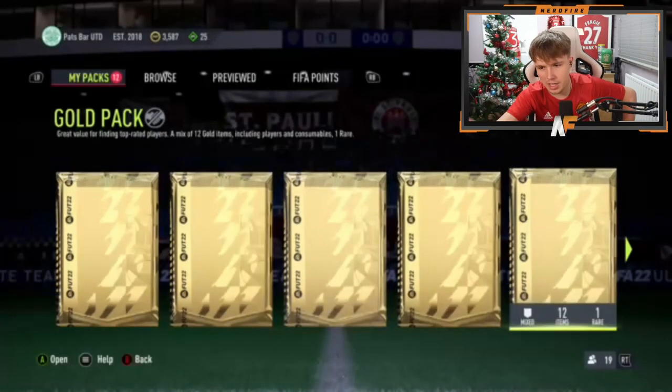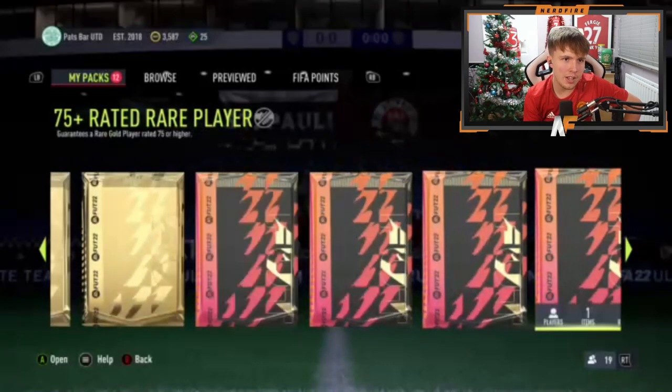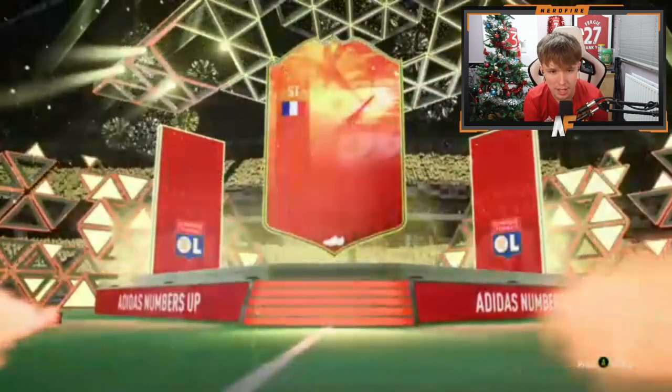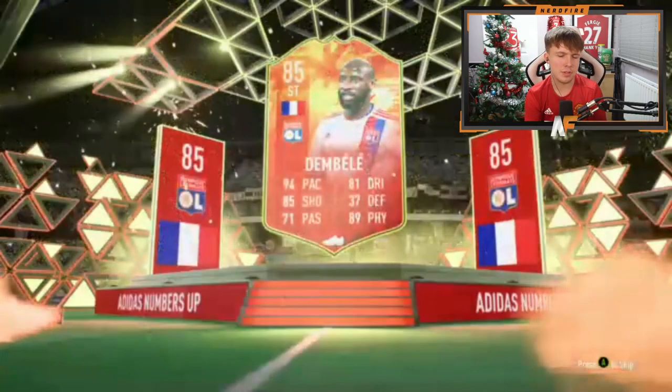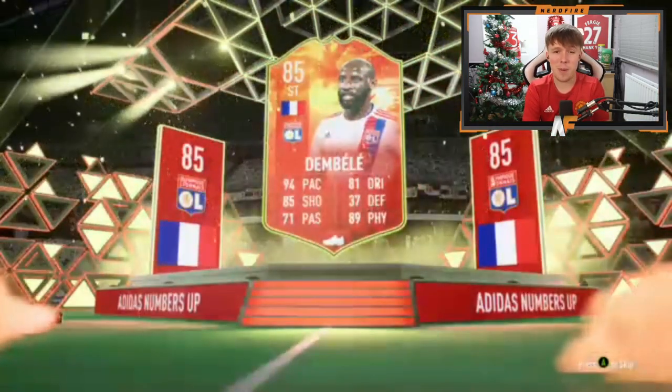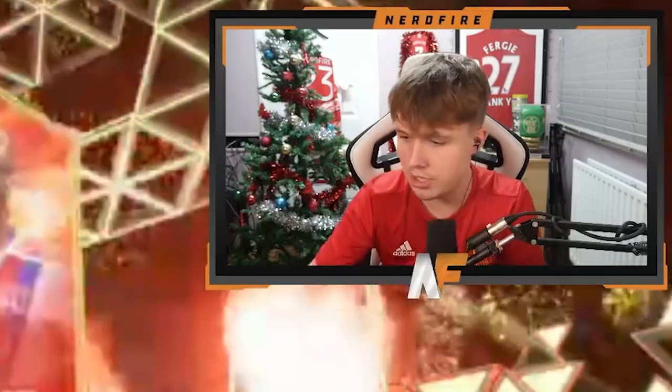Shout out to Paddy — the connection's a bit dodgy through Xbox Twitch. This is Paddy's pack, first Xbox pack of the day. We've got a few Xbox ones today which is cool — a bit of variation, Xbox and PlayStation, we like both consoles equally. This one's going to be a Numbers Up French striker. I thought it might be Ben Yedder but it's Benzema with his upgrade, 94-rated — not the worst card.